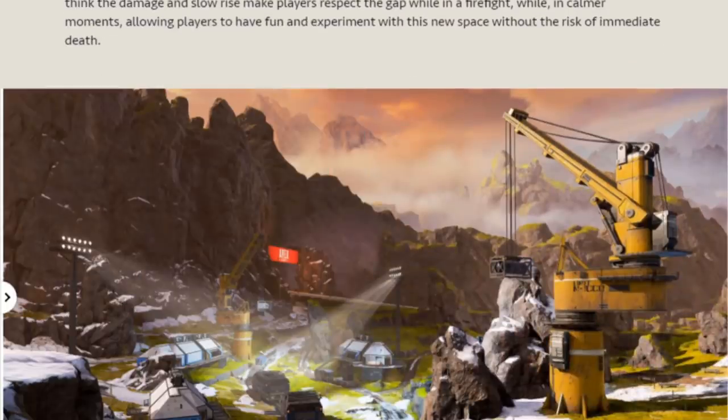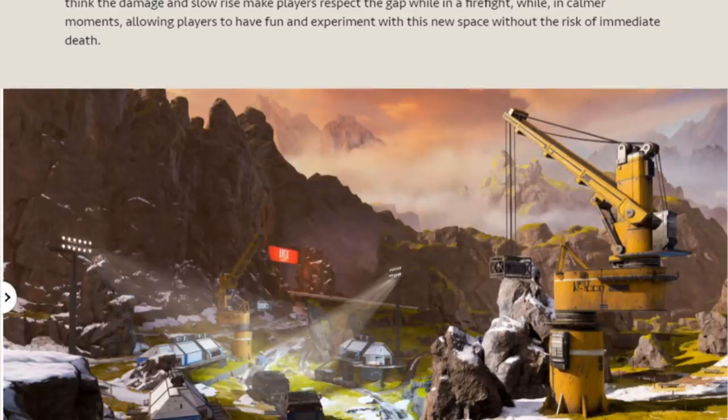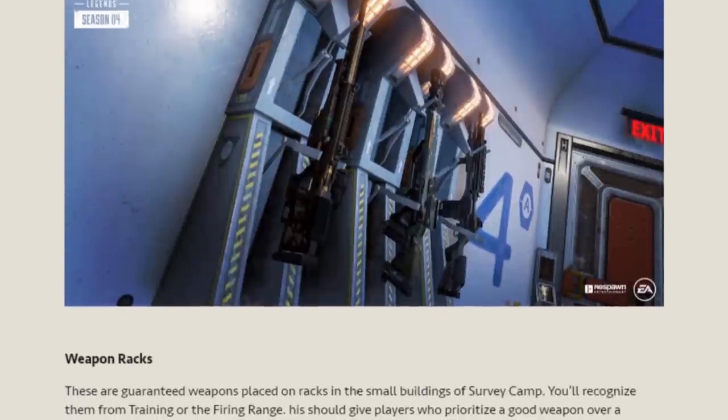Then we have Survey Camp — a new small point of interest in the snowy fields between the Epicentre and Skyhook. This is another area created to relieve the pressure of locations like Capital City, Refinery, and Epicentre. It also creates potentially new rotations, like moving through the train tunnel to get to Skyhook. Because this is a small point of interest, we wanted to give it a little more of a draw. For this reason, we created Weapon Racks — guaranteed weapons placed on racks in the small buildings of Survey Camp, recognisable from training or the firing range. This should give players who prioritise a good weapon over a premier drop location a new decision to make.